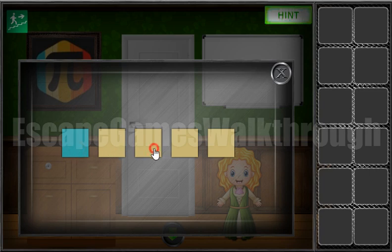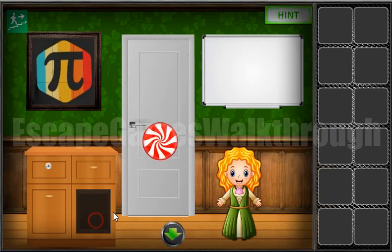And we can use it here: blue, white, yellow, orange, red. We've got the candy.